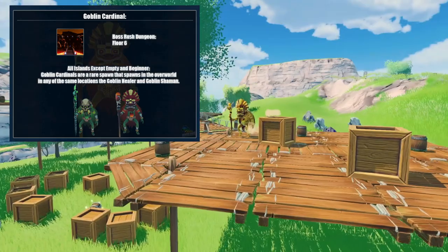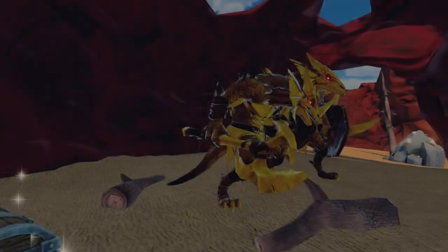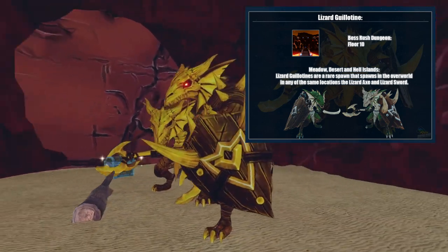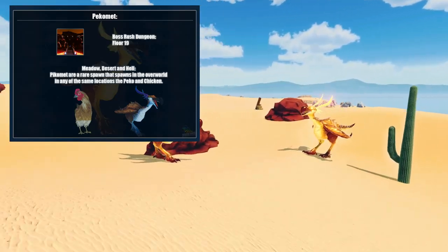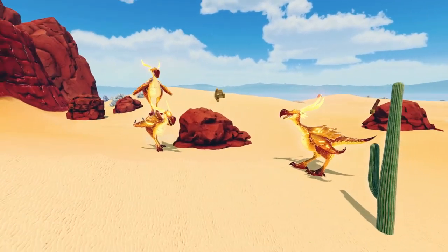The goblin cardinals will spawn anywhere a goblin healer or goblin shaman spawn. Lizard guillotines spawn in any location where lizard sword or lizard axe spawn, with the exception of the big bridge on the island of Big Bridge. And picomets spawn in any location where picots or chickens spawn. All three can also be found in the boss rush dungeon.